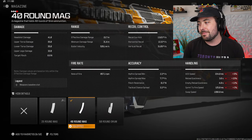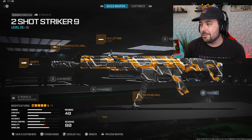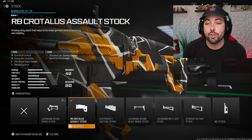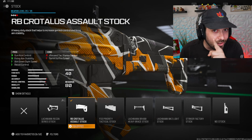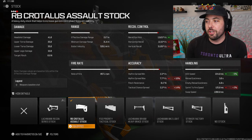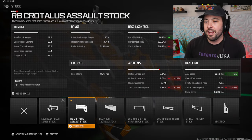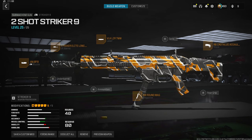With 40-round mags, you're losing just 1 sprint-to-fire and 6 ADS — not too bad, you barely notice it. Finally, the RB Crotalus assault stock gives you gun kick control, recoil control, and firing aim stability, which kills a lot of that visual recoil — and you're also getting 5% ADS with it. Gun kick is at 12, and the firing aim stability really helps. Here's the full class setup — I really like this one a lot.